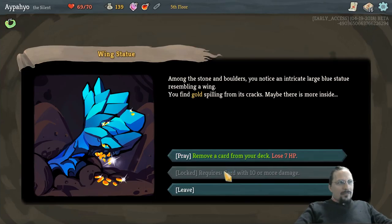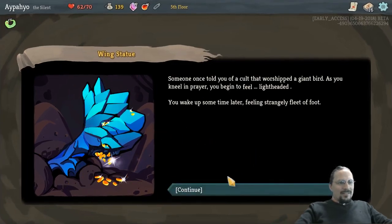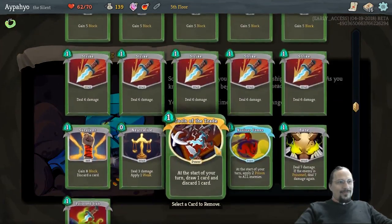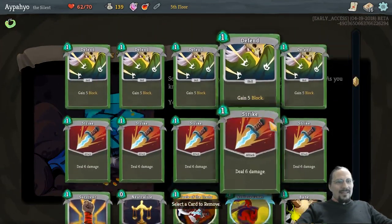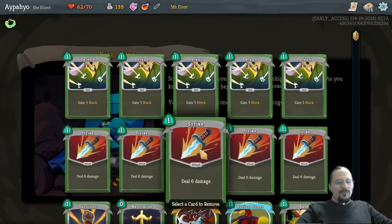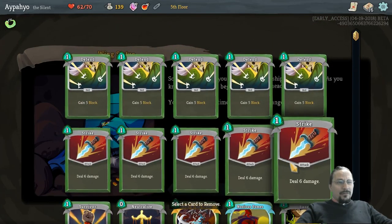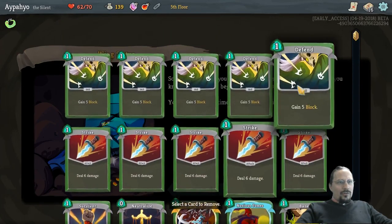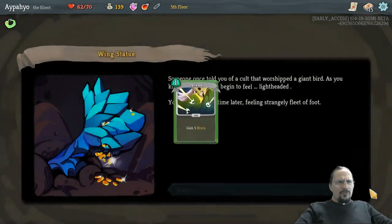10 or more damage — we do have that if we poison it. Let's remove a card. Do I get to select the card? Yeah, I hope so. The stabs have a synergy for poison — I think it's Venom. So the stabs might do more poison down the road. For now, I'll just get rid of a Defend.